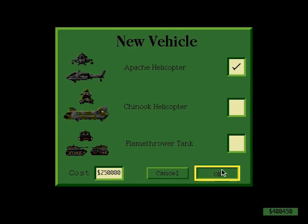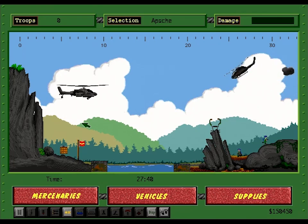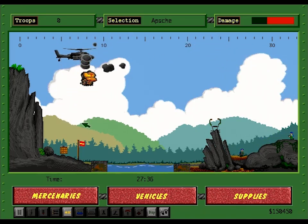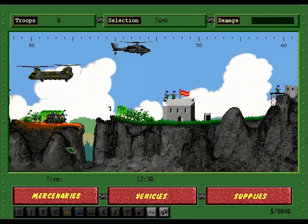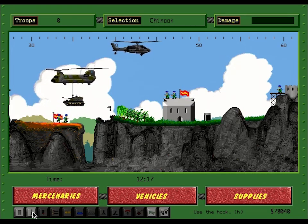To achieve this there are three vehicles available to use. The Apache helicopter is the most useful, able to carry hostages to safety and use a whole host of weapons and gizmos. The tank has a powerful flamethrower that burns drug crops, mines and hostile mercenaries, but it can't fly and requires the Chinook to hook it over things. The Chinook has a limited offensive capability but can transport your mercenaries around the play area.